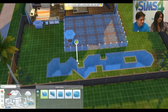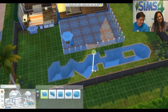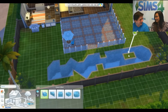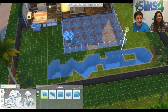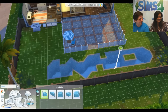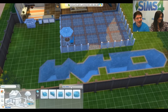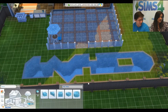It looks like you're almost making some sort of word there. There have been some really fun lots on the gallery where people were building homes in the shapes of words. Aaron built a mustache for Movember if you follow him on Twitter.